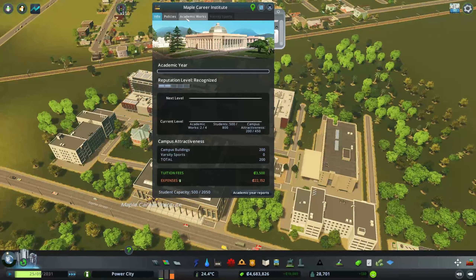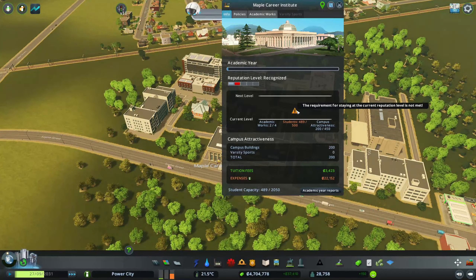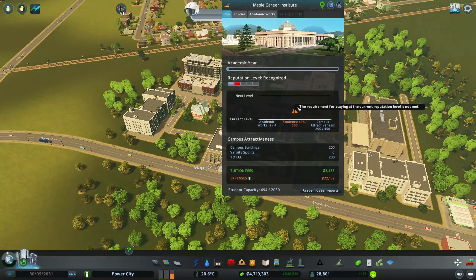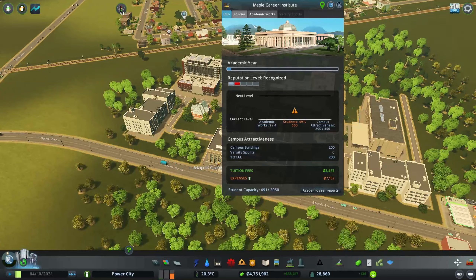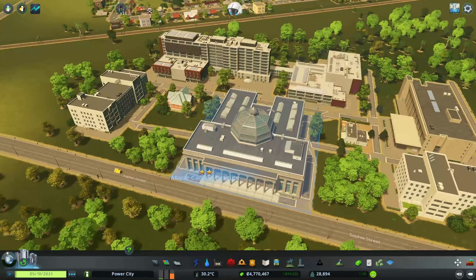For the old campus, the requirement for staying at the current reputation level is not met — oh my gosh, I didn't realize it would bump you down. We need more academic works. Let's go ahead and change the academic works target to like 5,000.